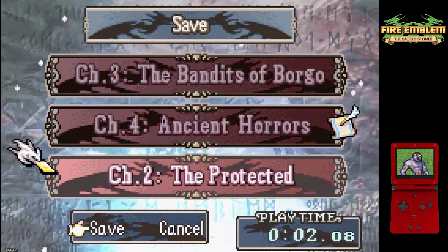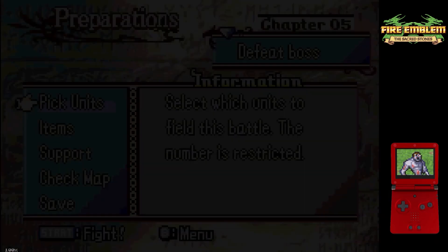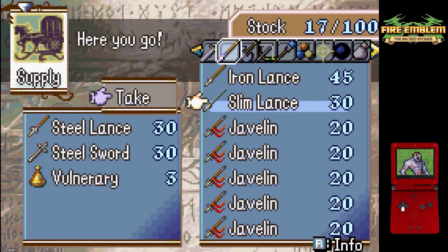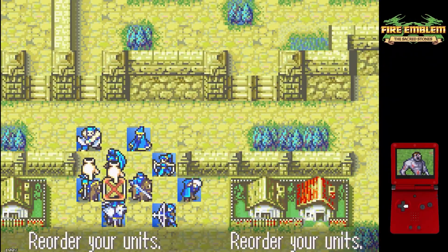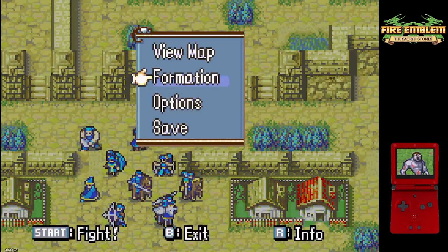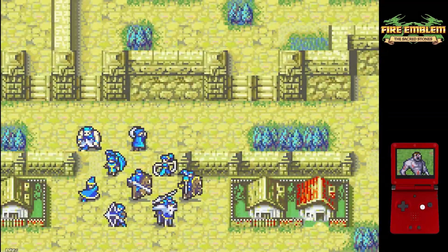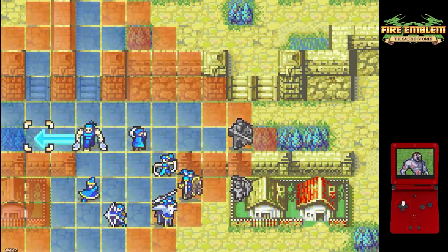That was chapter four in two turns. On to chapter five. Chapter five is actually the second chapter in which we save a turn over vanilla 0% growths. It's a kill boss map, so the turn save mainly comes from being able to dance our boss killer Sirene and get her to the boss a turn early. The Joshua replacement is Cormag, who's a seven move flyer, and this means we can immediately aggro him on turn one and then easily recruit him with our Natasha replacement Dussel on turn two.